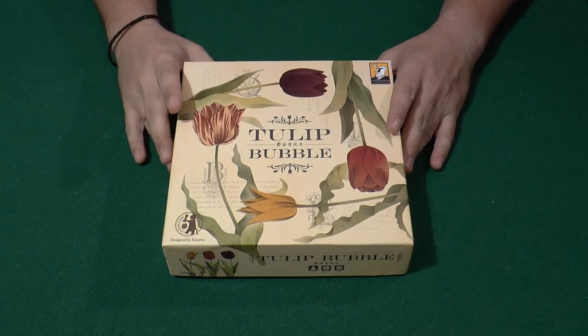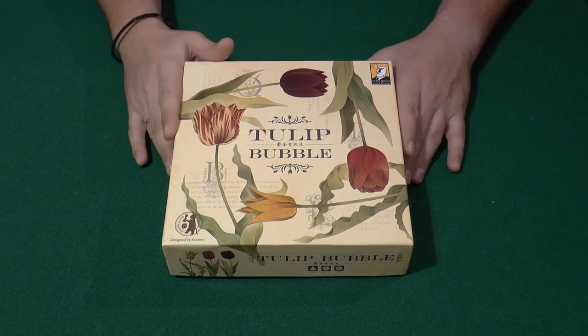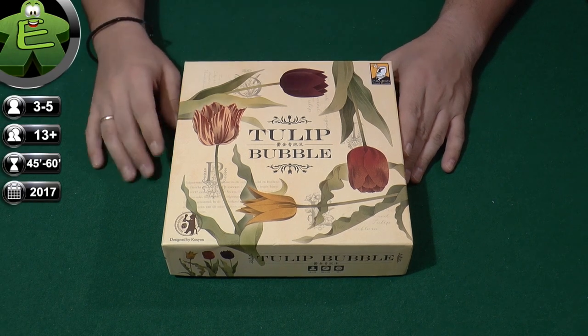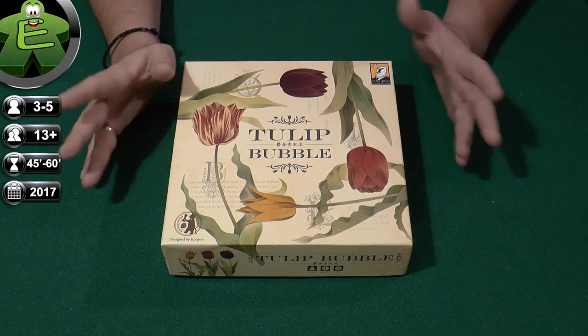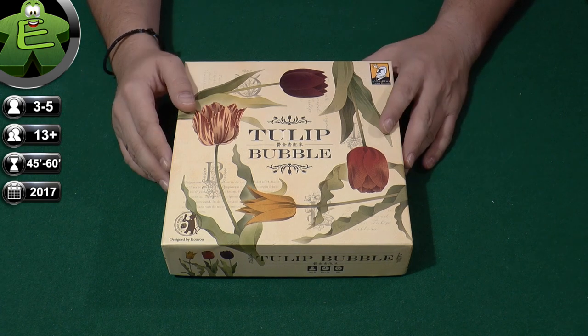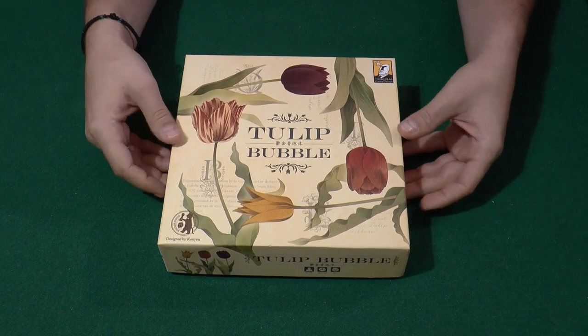Hi, welcome to one more unboxing video. We have today with us Tulip Bubble, this economic game from Moideas Game Design. This is a company that is high on my radar screen lately because it produces very interesting games with quite good production and a lot of strategies to follow. Excellent gameplays as well. So let's see what we get inside Tulip Bubble.